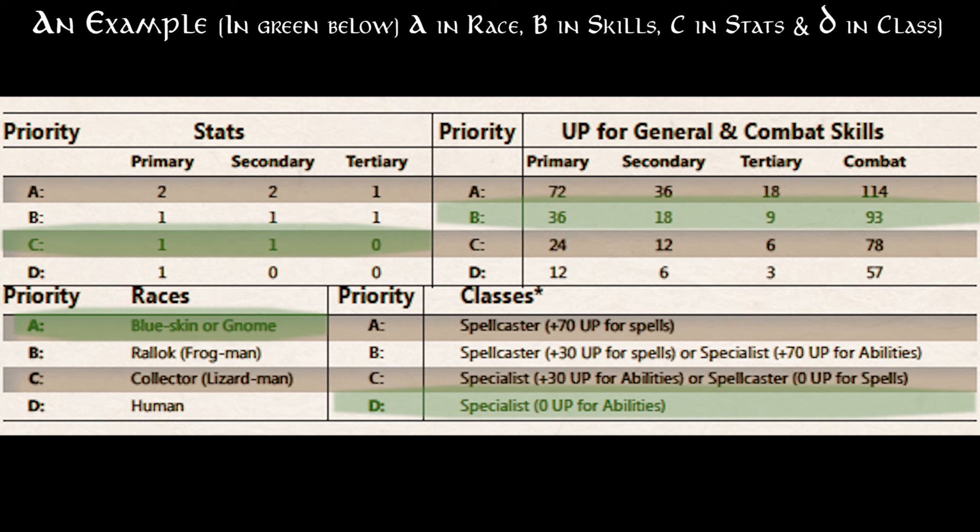So if you choose a Blue Skin or Gnome for race, you cannot also choose the best class — a spell caster with high spell points. Instead you'd choose B for class, which is also a spell caster but with less magic, or C which is a specialist with many skill points, or D which is a specialist with no ability points — you'd buy those with your overall ability points instead. You can also choose A, B, or C in combat skills, general skills, or stats, but you can only choose one A, one B, one C, and one D total. That's how it's balanced.